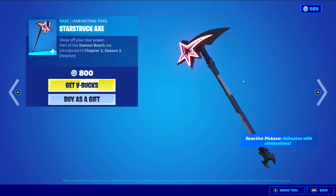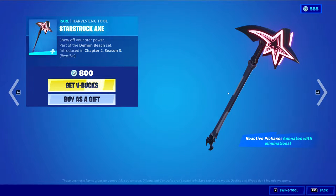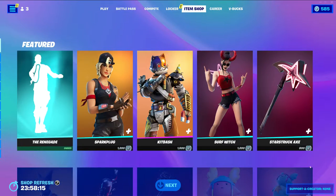Then we have the Starstruck Axe harvesting tool at 800 V-Bucks. This one's also reactive — the reactive pickaxe animates with eliminations, just like the Bappling. The Bappling is probably going to be animating with eliminations by lighting up, probably with the lights on it. That's probably the most reasonable thing. Pretty cool.